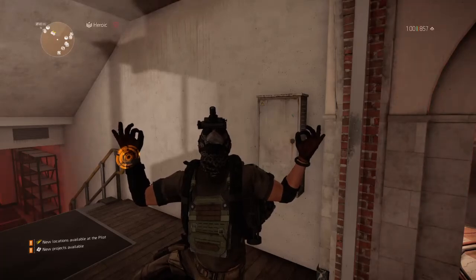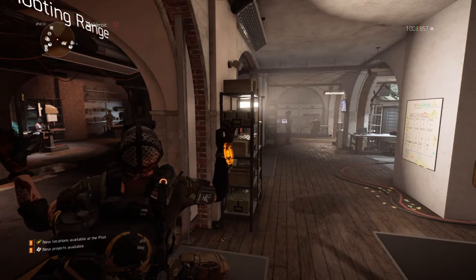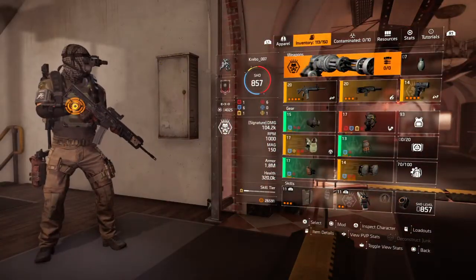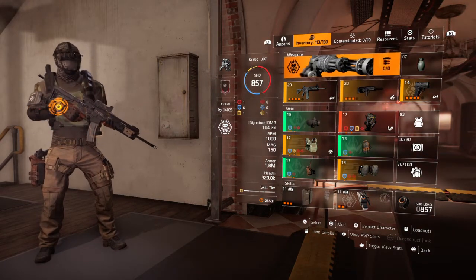Hey agents, thanks for tuning in to this one. After my last build I put up was an armor-on-kill build, I went back and reworked it a bit and this is what I came up with. So this is the armor-on-kill — it doesn't look much different than the one I had, but I made some changes here.